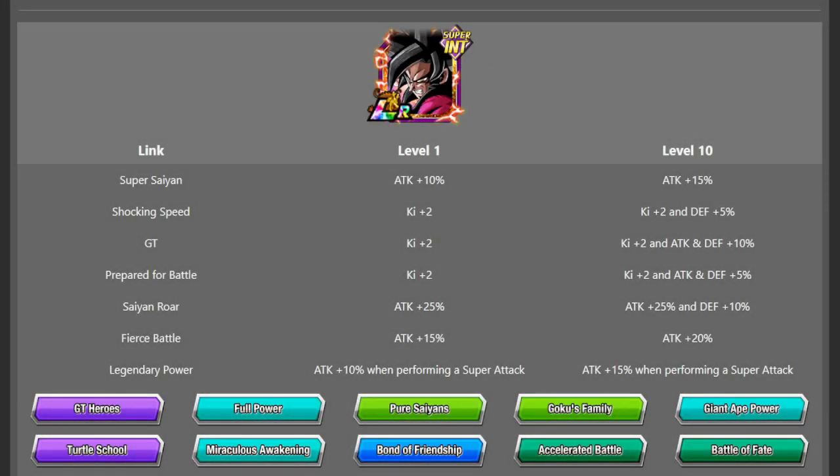Hey guys, Marsdenkin here bringing you another Dragon Ball Z Dokkan Battle video. Today we are going to talk in a bit of detail about the new LR Super Saiyan 4 Goku that is coming out on global — technically tomorrow for me in the UK, tonight depending on where you are in the US. At the time this video goes up, 3pm UK time, the banner will be out in 15 and a half hours. We are less than 24 hours from the release of Goku, so I wanted to do a video where we talk about not only his best link partners but also some of his best categories and teams to run him on.